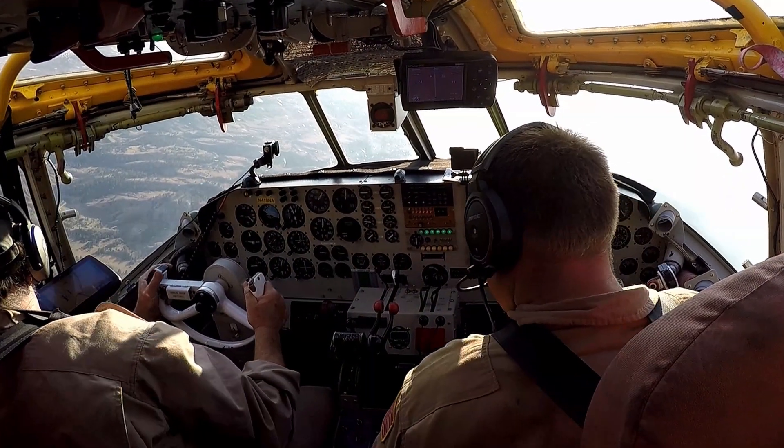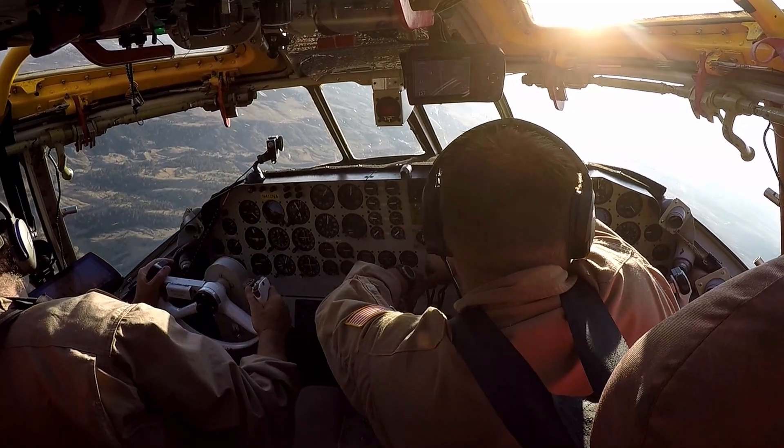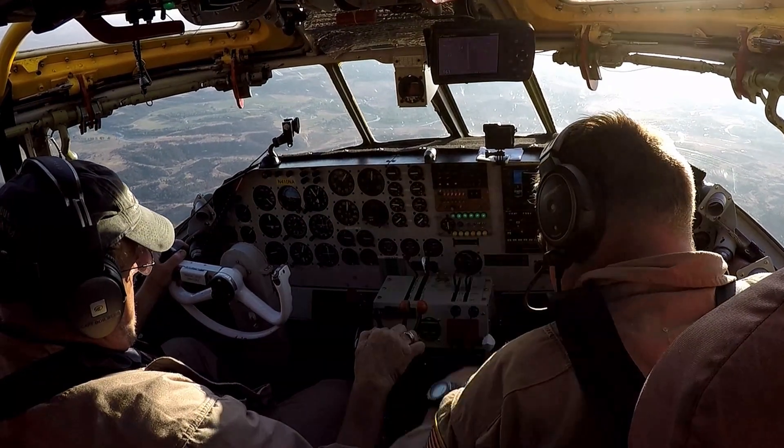You should be coming out right over there. 10 flaps. Once you roll out there, you can come on down to 4,000. We're going to do this on the right-hand pattern and get the sun behind us.